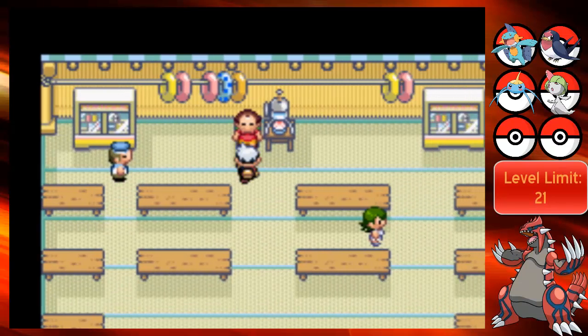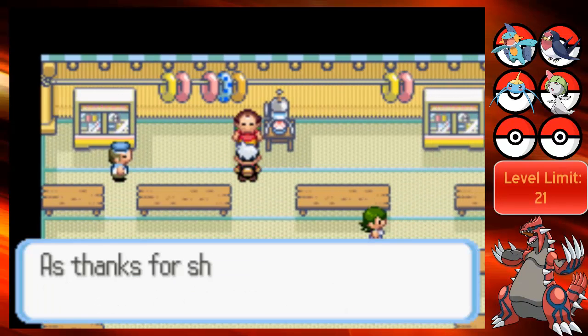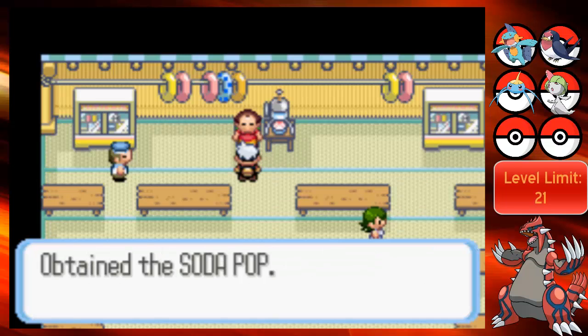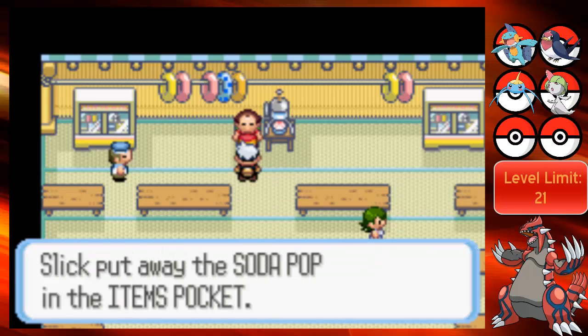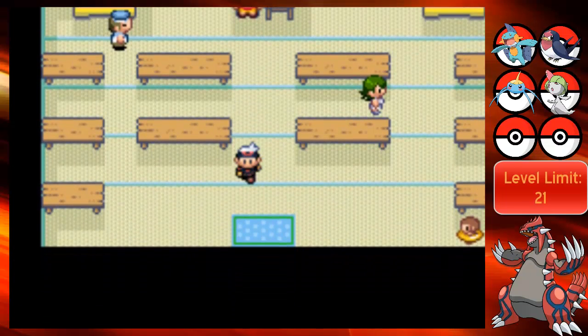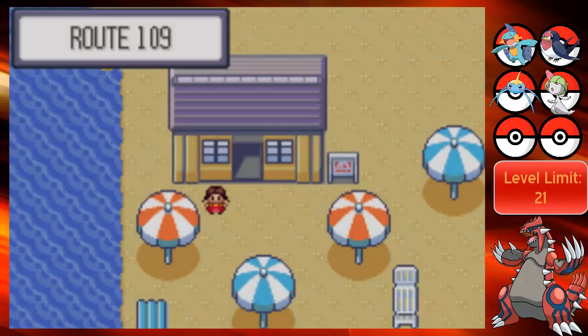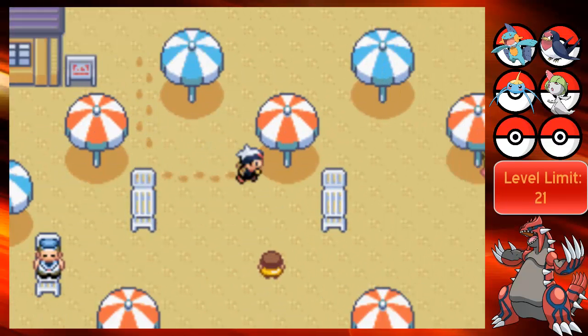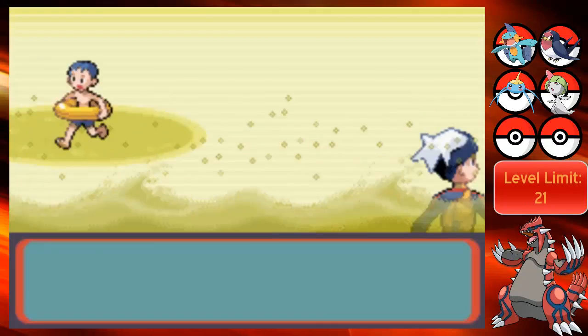And that's exactly why I set level limits. Let's talk to this guy now and get some soda pop, I think. Soda pop - yeah. I know it's a blind LP but I do know a lot of things from Emerald. I remember the most unnecessary things. So yeah, that's actually Slateport City, but let's stick around on Route 109 and battle people.